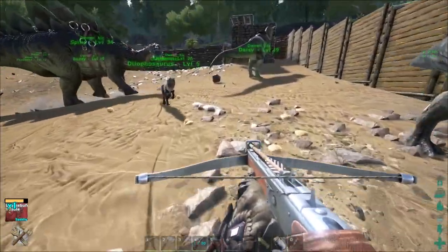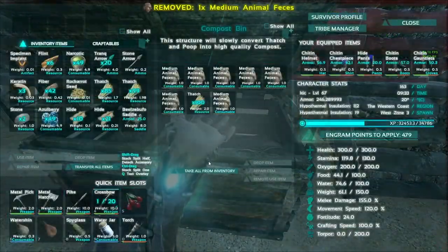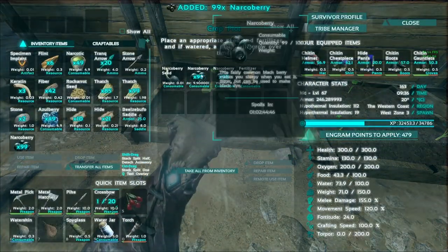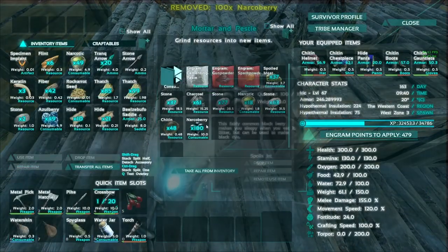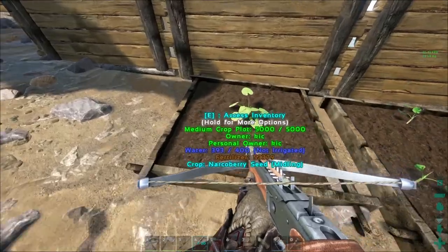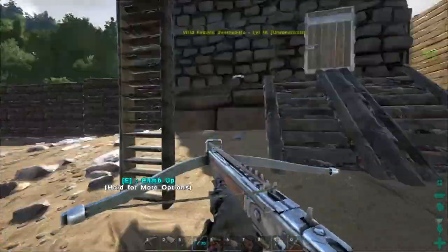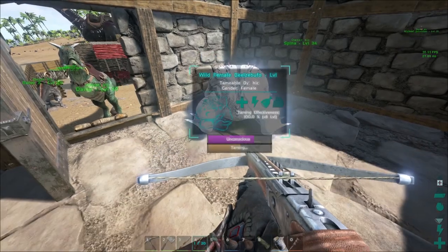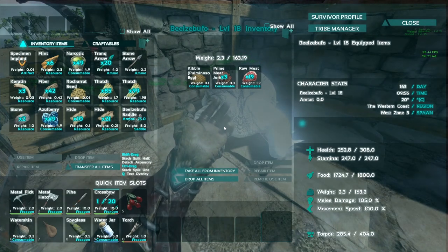I'm actually going to stop and pick that up because I can throw that in a box over here where it will eventually be turned into fertilizer. Some of those have spoiled — that's okay, it'll grow more. Let's just go ahead and drop these in here. While it's busy working on this, we can go check on the frog and see how she's doing. Looks like I'm going to be able to get another 40 narcotics or so. We're going to get another 40 narcotics. That one kibble did a pretty good job so far. Looking at getting 8 levels out of her at 100% taming efficiency — that's kibble for you. Kibble is pretty awesome.